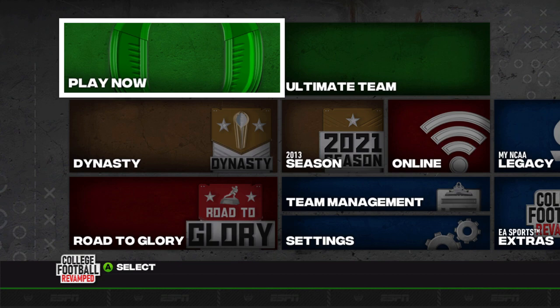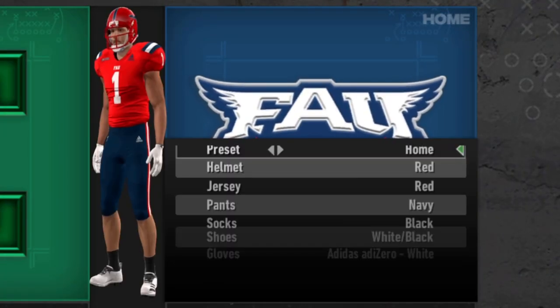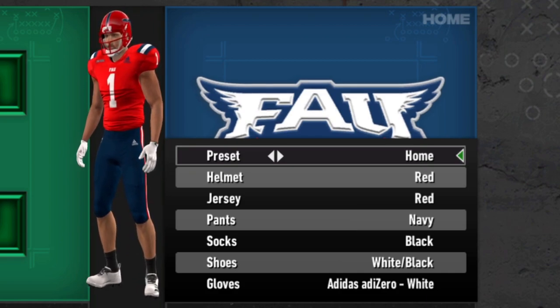There are a few other teams with minor changes, but being a CUSA update, the main teams we're focusing on are Florida Atlantic, Florida International, Louisiana Tech, Marshall, Middle Tennessee, Old Dominion, Rice, Southern Miss, UAB, UTEP, UTSA, and Western Kentucky. So without any further delay, let's start to take a look at the new uniforms provided in this update.